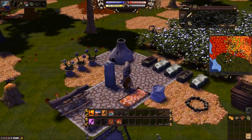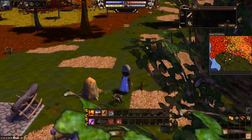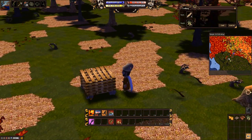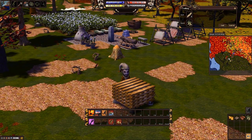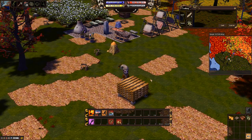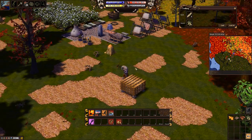What you need first and foremost is five days to start doing this. This object over here is called a timber pile, and it is basically a pile of boards. I think it requires 40 boards to make the timber pile and a few stones - five or ten. The point of this is that it dries your fresh boards in five days, and after five days it will give you dry boards.